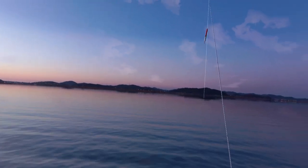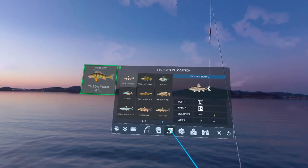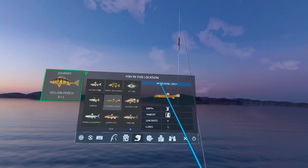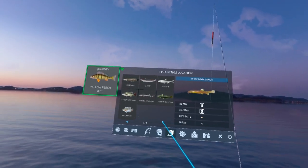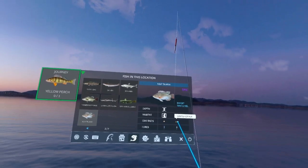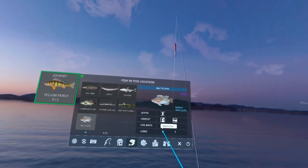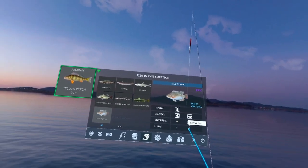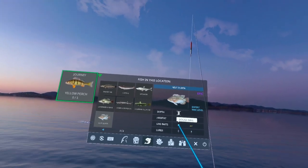Here we are on South Korea 7 and we're going to be using the dough ball. The only other fish that likes the dough ball here is the white-nosed loach. It's also on all three depths, as well as the Nile tilapia. The reason I'm not using the grasshopper is because there are many fish that like the grasshopper, and many that like the minnow and the crankbait — I really don't use those unless I'm going for only a bottom fish. So I'm going to stick with the dough ball.